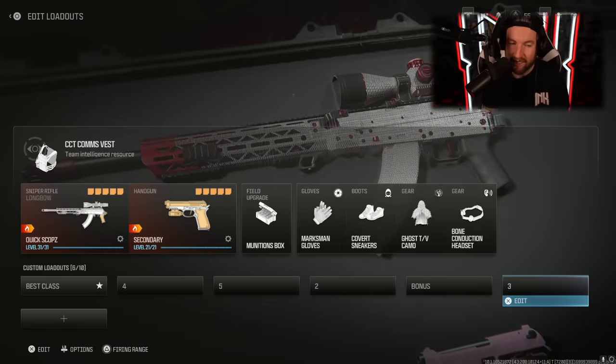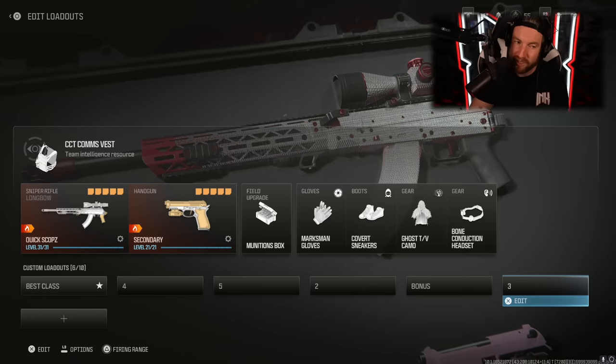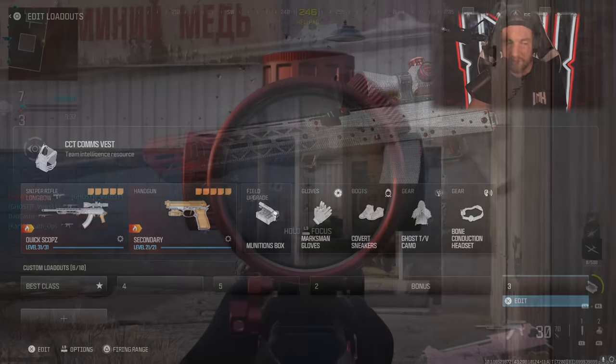This is just another class setup with the CCT Comms Vest. With this one, I add in the Bone Conductor headset and you don't get your lethals and tacticals. However, you are going to get radar pings when you kill enemies. I prefer the Demolition Vest — I just thought I would show you this one as well.